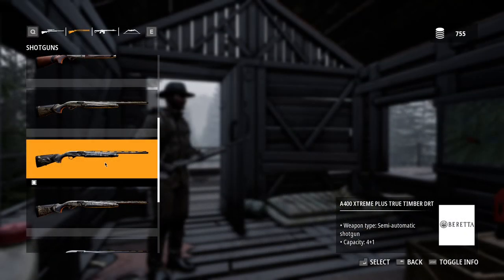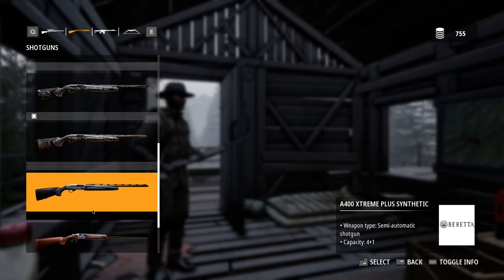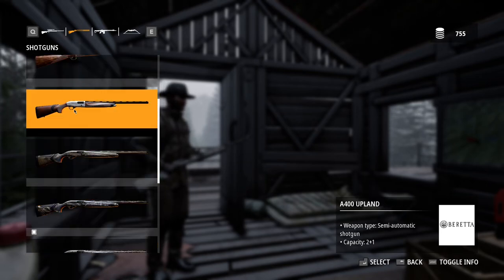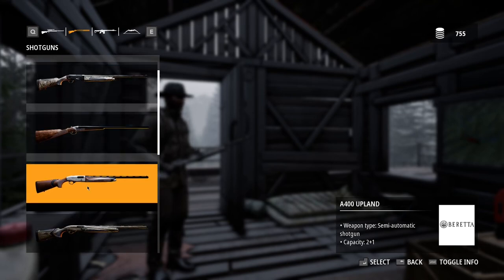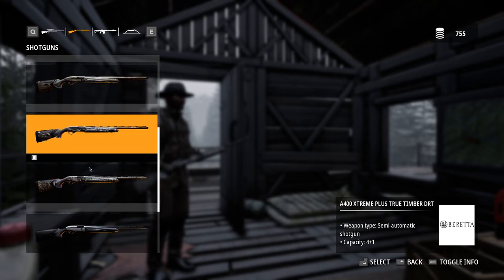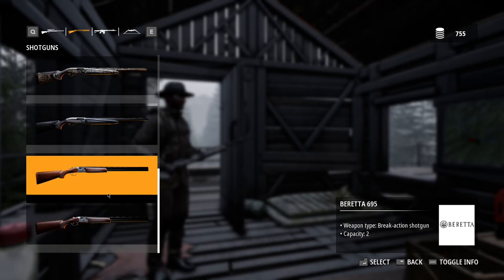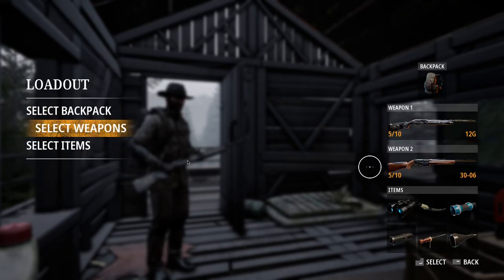I have decided on the A400 Extreme Plus True Timber DRT — I think this is going to be a pretty good one to use. If you guys would like me to use any of the other shotguns that came with this DLC that was recently released, let me know because I'd definitely be interested in trying as many of them out as we can on a pheasant or turkey hunt.